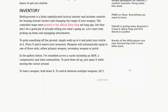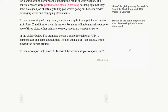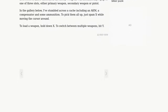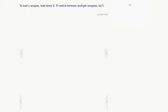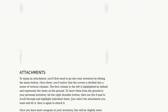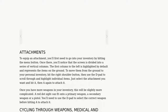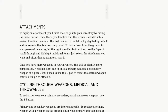Let's start with picking up items and equipping attachments. To grab something off the ground, simply walk up to it and point your reticle at it. Press X and it enters your inventory. Weapons will automatically equip to one of three slots: either primary weapon, secondary weapon, or pistol. In the gallery below, I've stumbled across a cache including an AKM, a compensator, and some ammunition. To pick them all up, just spam X while moving the cursor around.